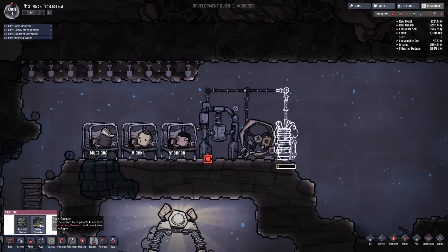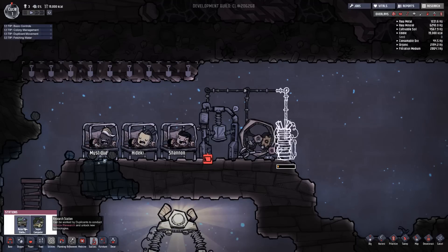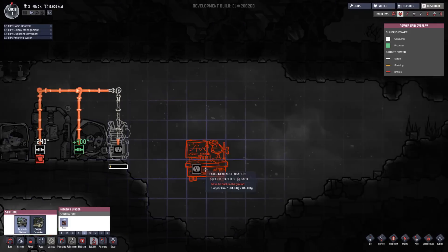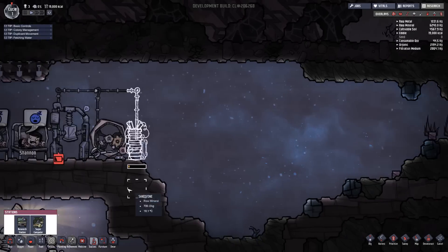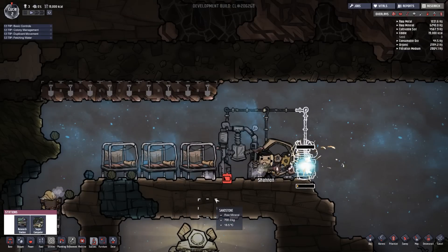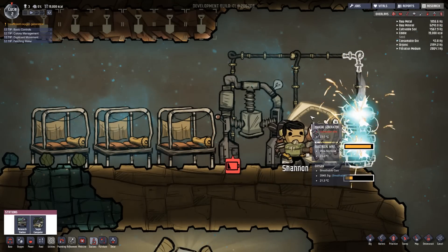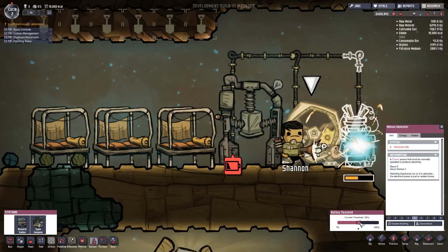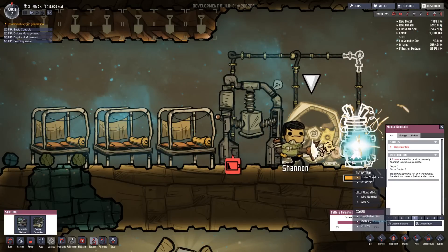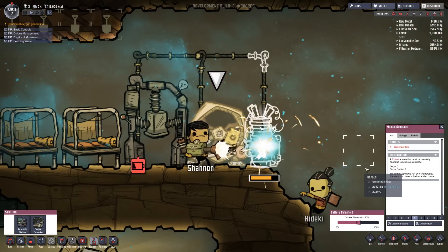So far so good. Honestly my first playthrough I had so many issues with oxygen, but as you can see we're doing great for oxygen right now. I do gotta worry about these machines though — they will heat up the area. I think you can make fans. Also, we're gonna want to make these research stations soon. The research station can be worked by duplicates to conduct novice research and unlock new technologies. Let's get the research station for right now. They're up — it's time to start the day. No power — because nobody's on the wheel. That's the problem with this setup.